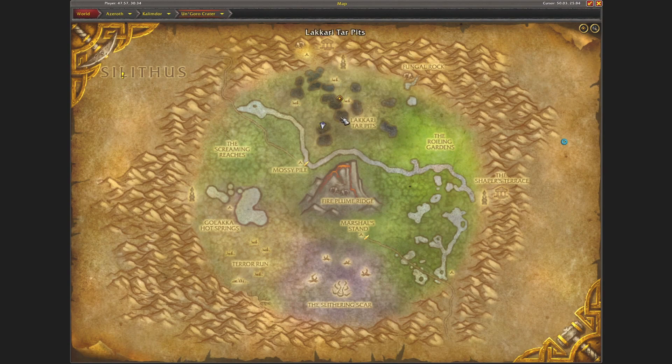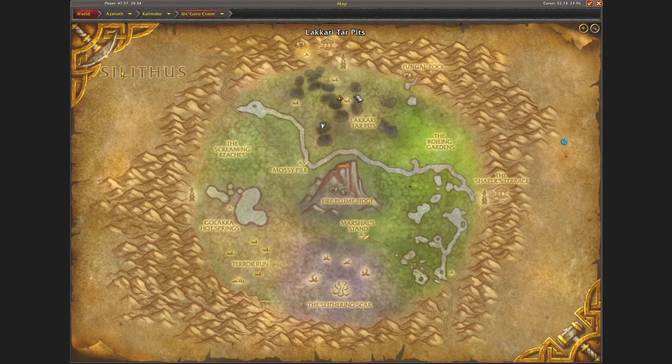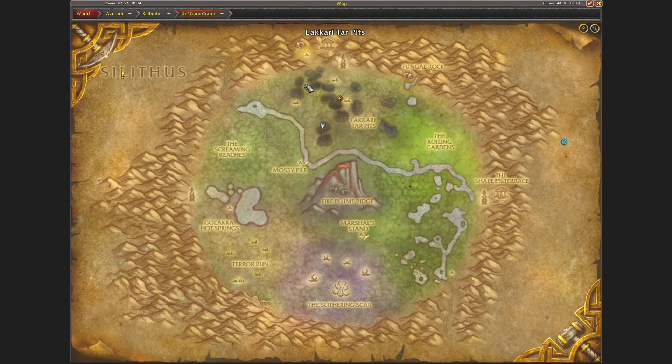What I did was, here at the Lakari tower pits — as you can see I'm right there — I just flew around and killed all the battle pets and critters I saw, in order to force spawn or increase the spawn rate of the battle pets around this area.